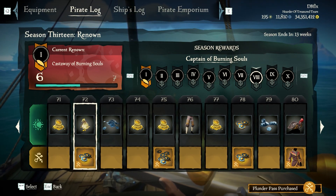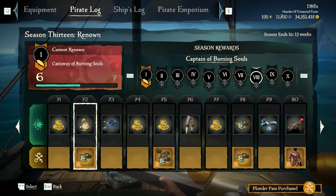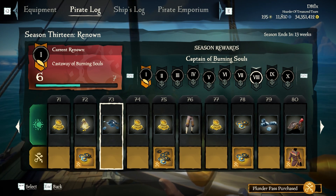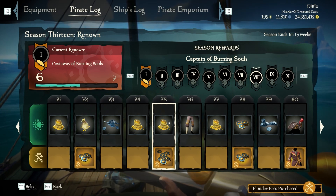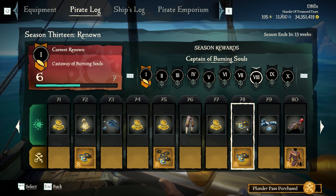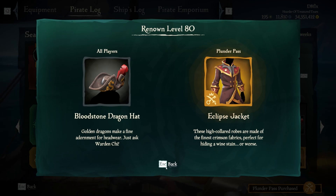Level seventy-one is a sack of gold. Seventy-two is a bag of gold and ancient coins. Level seventy-three is doubloons. Level seventy-four is a sack of gold. Level seventy-five is a sack of gold and ancient coins for premium. Level seventy-six is the Bloodstone Dragon trousers. Level seventy-seven is a sack of gold. Level seventy-eight is ancient coins for both. Level seventy-nine is doubloons for everybody. Level eighty is the Bloodstone Dragon hat and the Eclipse jacket for premium members.